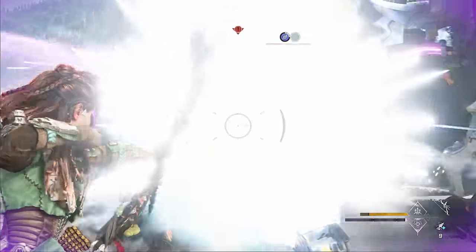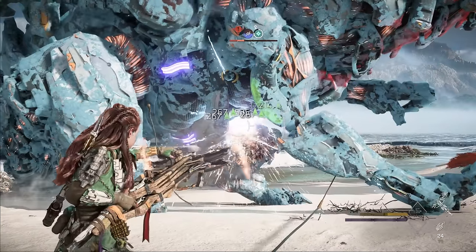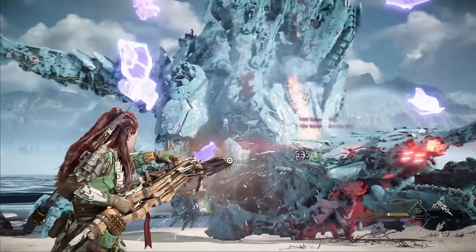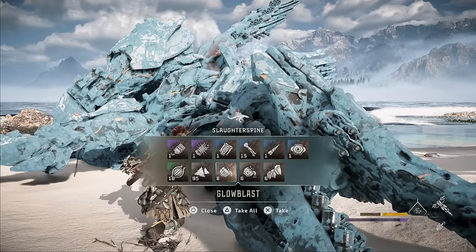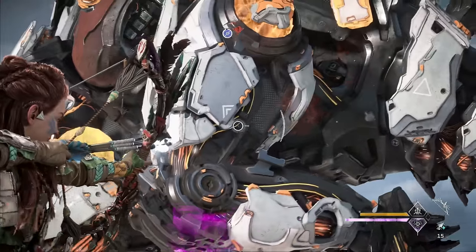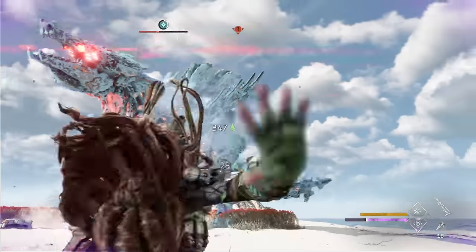Remember to hit an armor plate with your frost arrows. You might not have enough valor to trigger the rangemaster valor surge again, but that's okay — just use your sustained burst on the plasma core anyway. If all goes well, this second round of damage will be enough to take down the Slaughter Spine, though don't be surprised if it takes more than two rounds the first few times. The full sequence is: tie down and freeze, sustain burst to the plasma core, drill spike knockdown, and repeat.